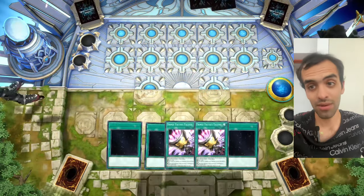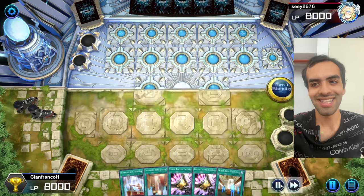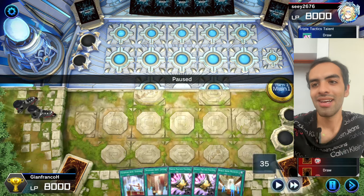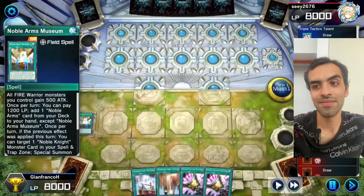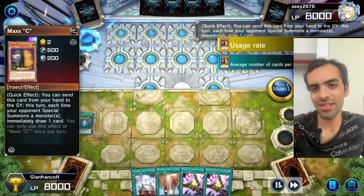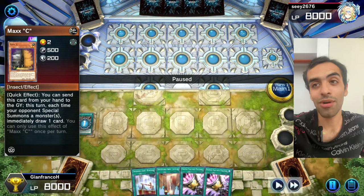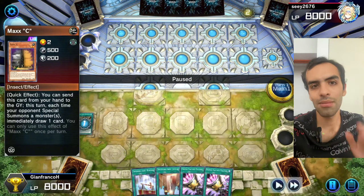Next replay — we are going first. Look at these hands. Brick. The only thing that could happen is they hand trap and we grind into something. Maxi of course. This may look like a bad moment for Maxi but he saw Infernoble, probably knows Red Layer exists, and thinks 'what if you have Red Layer?' — let's Maxi now. That's fair.